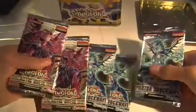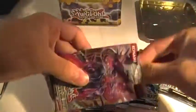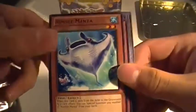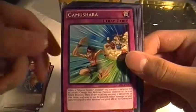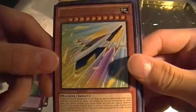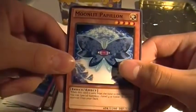So here are the packs. Starting off with Galactic Overlord. Got Nimble Manta, Heretic Seal of the Dragon King, Swallowtail Butterspy, Gamoshara, Rare Rocket Arrow Express, a Common Storm, Insector Firefly, Butterfly Oak, and Moonlight Papillon. That's the first pack.